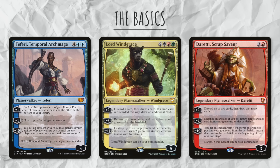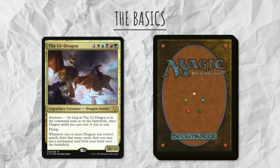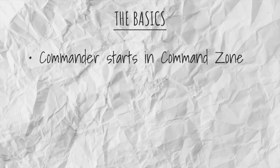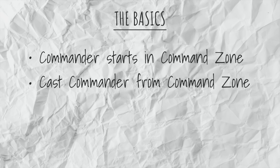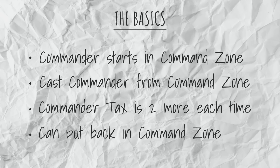Well, I guess technically there are a few planeswalkers you can use as your commander, and then there are partner commanders too — so that would be 98 cards and two commanders. Just ignore that for now. Just know that for most commander decks, you have one legendary creature as your commander and 99 cards. The commander starts off in the command zone — it's kind of like it's part of your hand, but also not. You can cast your commander for their cost, and each additional time you cast them from the command zone, you must pay a commander tax, which is two more than the previous time. Once they are in play, if they were ever to change zones, you can instead choose to put them back in the command zone, but always keep that commander tax in mind.